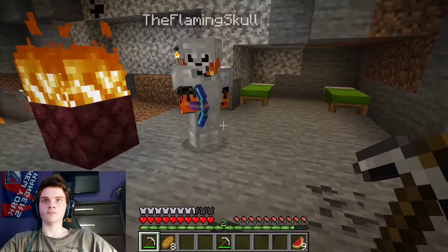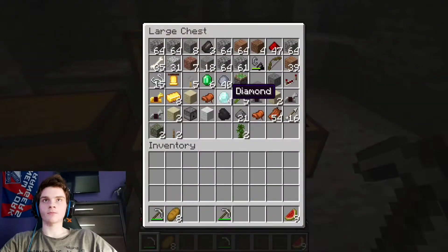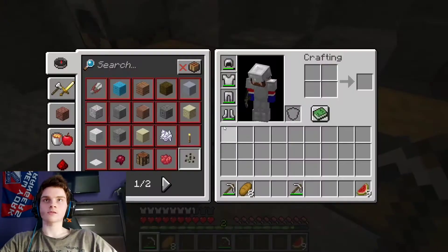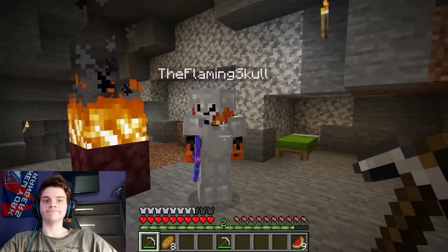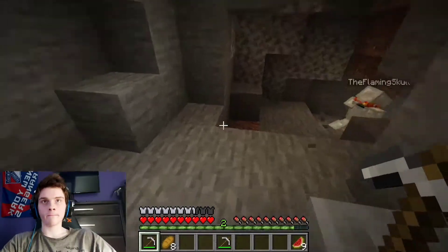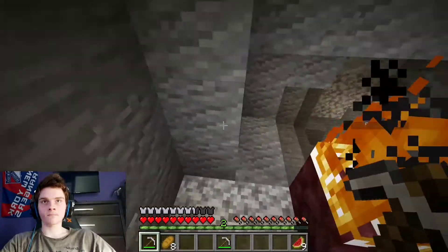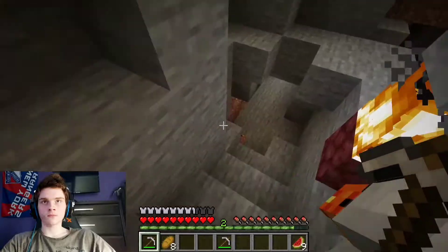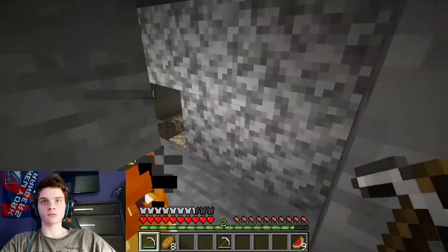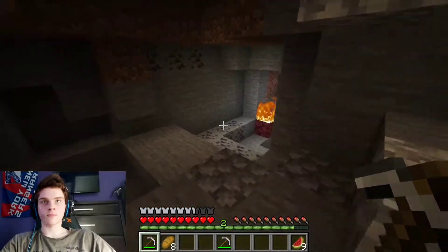Obsidian is made when water comes in contact with lava — very specifically, water on top of lava, not lava on top of water. We're heading around lava, which is like the number one killer in Minecraft — where people die the most and lose all their gear and slam their keyboard.